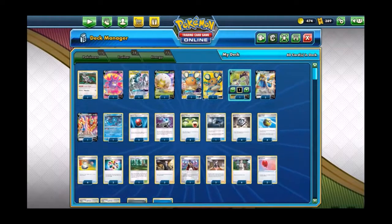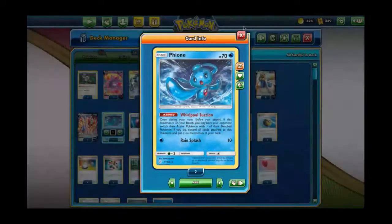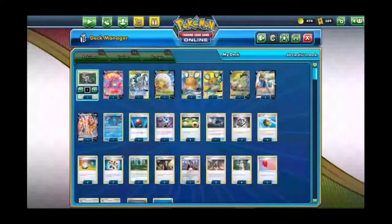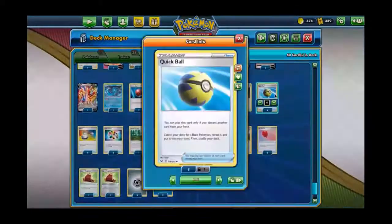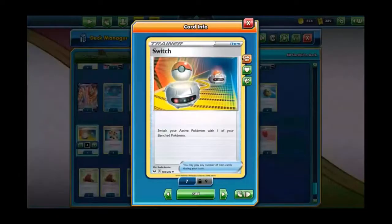Stunfisk's GX move does not work on him, but he will be hit for 90. Then if someone attacks him, that damage goes back. So if a Zacian attacks him, you can not only kill the Zacian but set up the next one. We also play Oranguru because Primate Wisdom can save us resources like gusting. We play Turbo Patch and extra energy to make sure we get out the Altered Creation GX move. We play Quick Ball and Cherished Ball — Cherished Ball is mainly to find Zacian to keep us going.